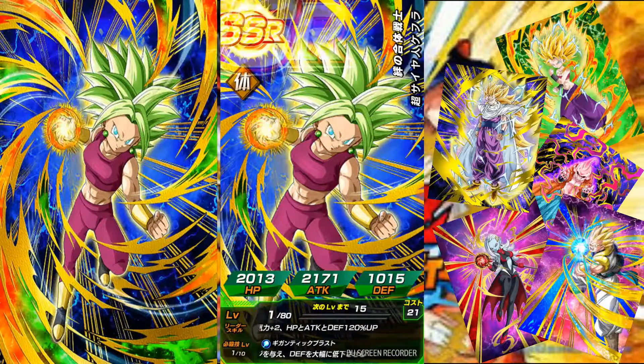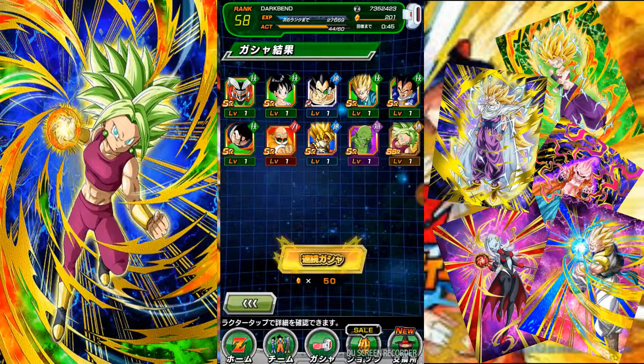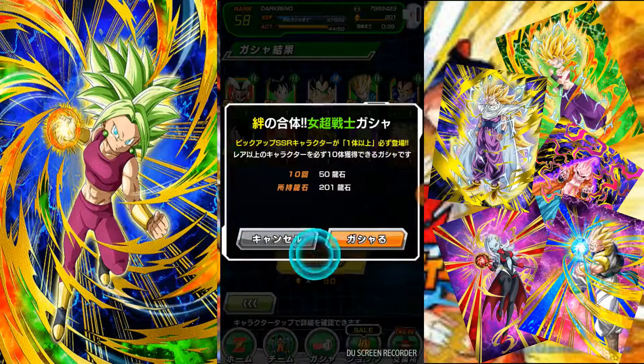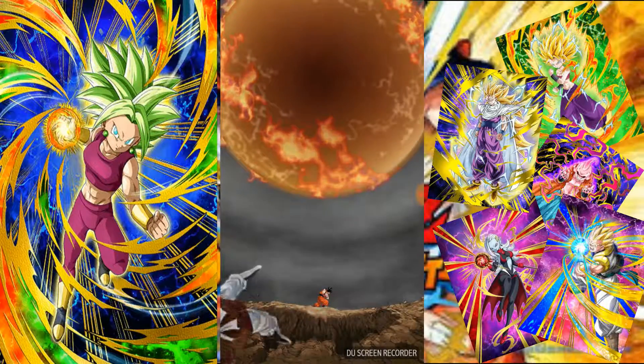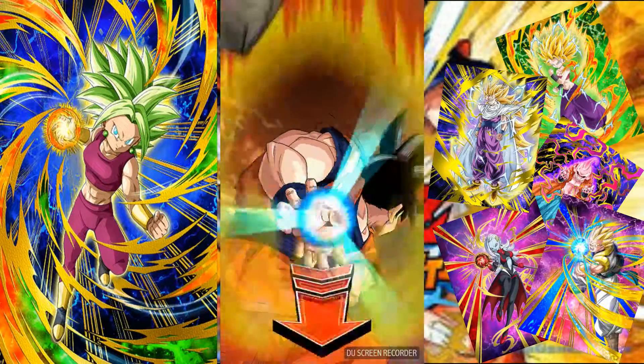On the first pull! I got Kefla on the first pull. I know I said we'd immediately switch over if I got her in the first pull, but I want to try one more time - just to try and get a dupe of her or a dupe of Caulifla. Also for the LRs. The Super Saiyan 3s aren't that good, but I still want them, so I'm going to still try for those. Besides, we have a couple of weeks left on that banner.